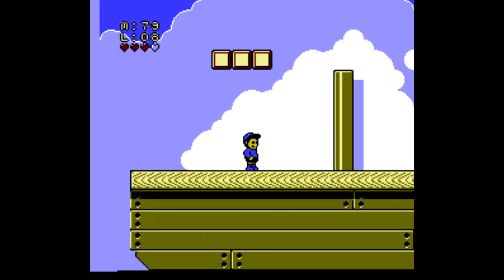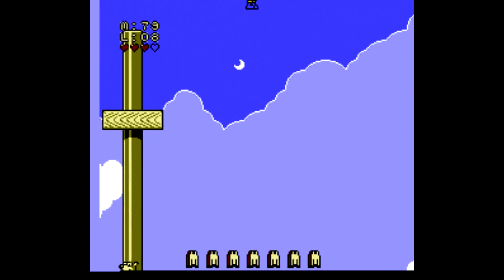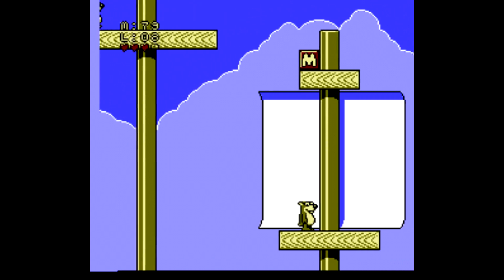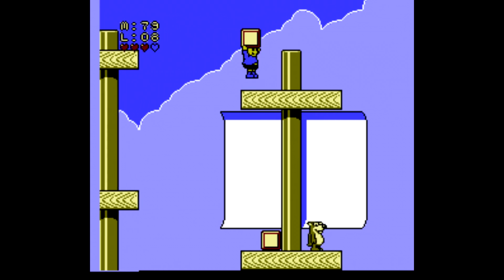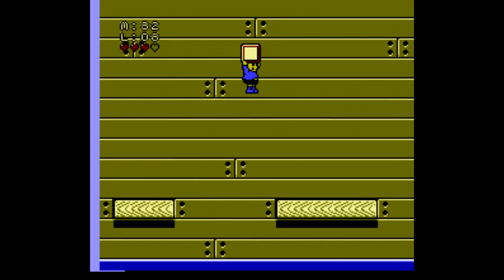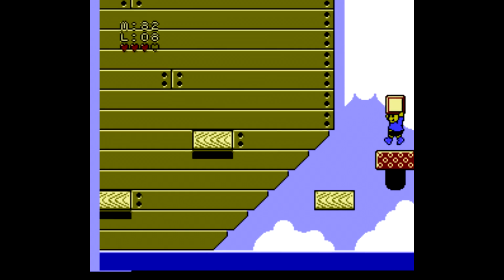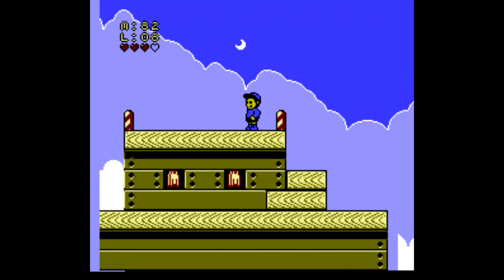One more level left in the Professor's Workshop — this boat-themed level has two cards for us to get. Go along the top parts of the platform where you'll find the first card. Once you have it, grab the block and take it down to the bottom area, head to the right, and use it on one of those weighted platforms that springs you really high up into the air. That way you can grab the next card and finish up the level.